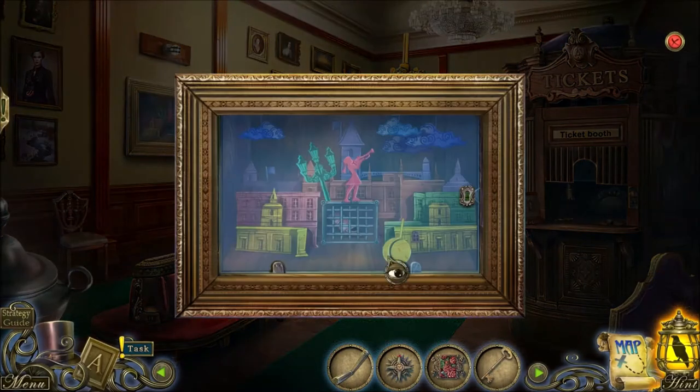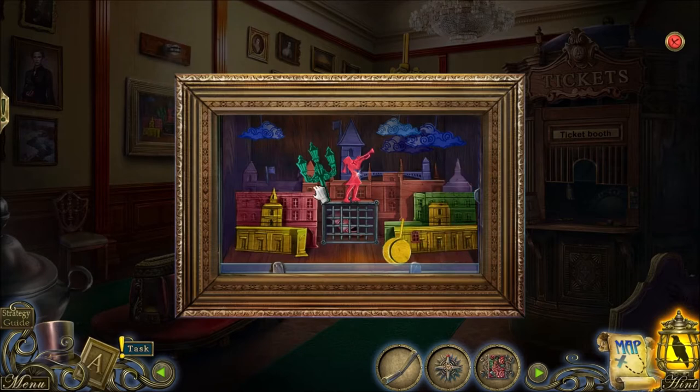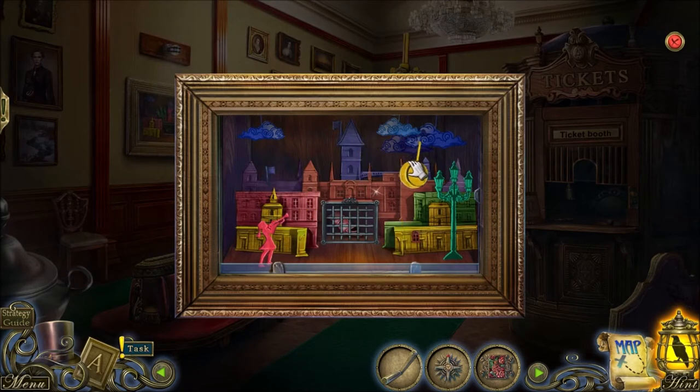We just got a key and we're going to use it here. We're basically trying to find a map at this point in the game — some sort of map so we can get to the police station. I don't know where this yellow thing goes.